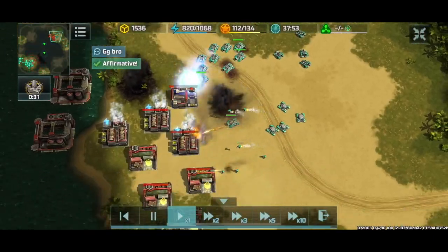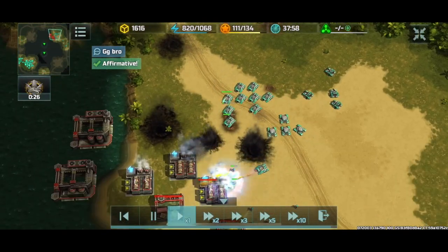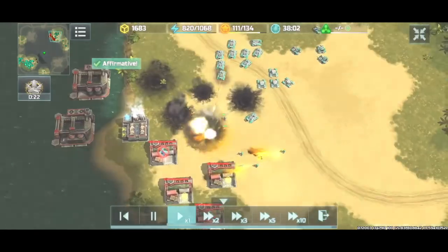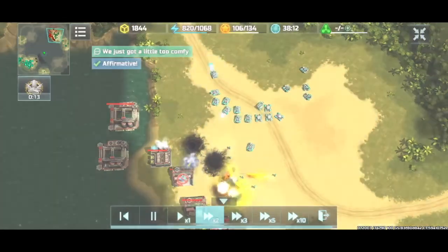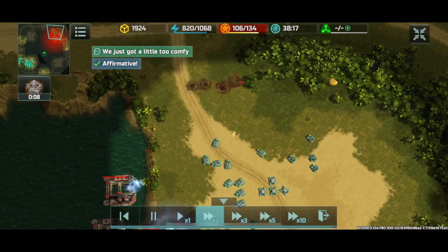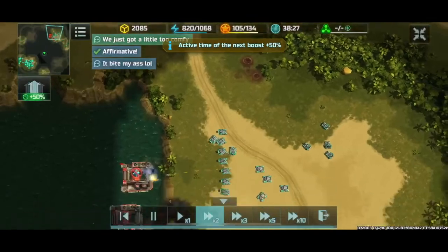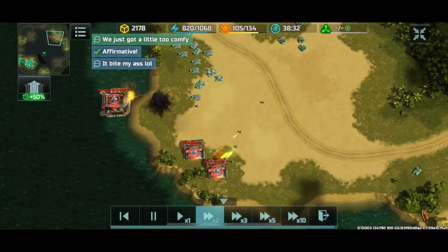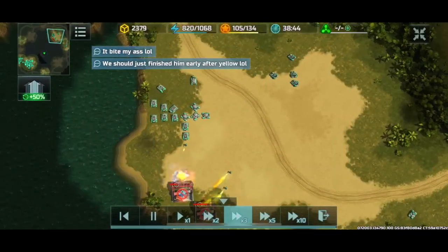At this point it is going to be a good game. This game ended up being a lot closer than we wanted it to be, but we were able to pull off the win. This is just an example of how to transition from a rush into a conventional base build. Hope you all enjoyed this very intense battle — we will see you in the next one.